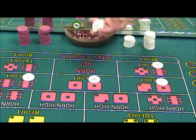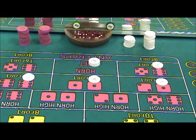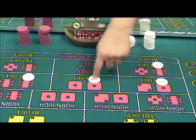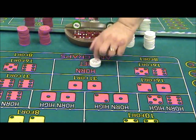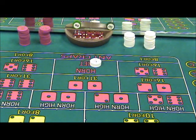So if I just take four dollars, stack it up in the box that says horn in the player's position around the table, that's the same as if I had spread it out amongst all four of these. This is the most basic horn bet — a four-dollar horn. That's the smallest horn bet you'll see on the table most likely. What that means is I have a dollar on the aces, the ace-deuce, the yo, and the twelve.